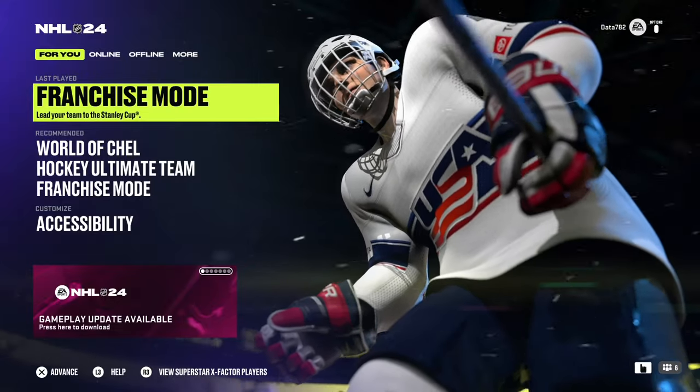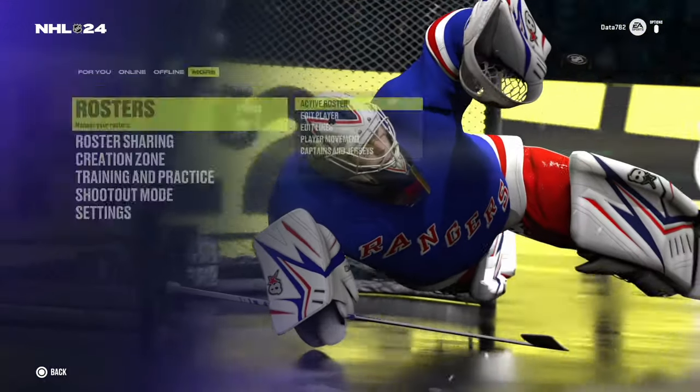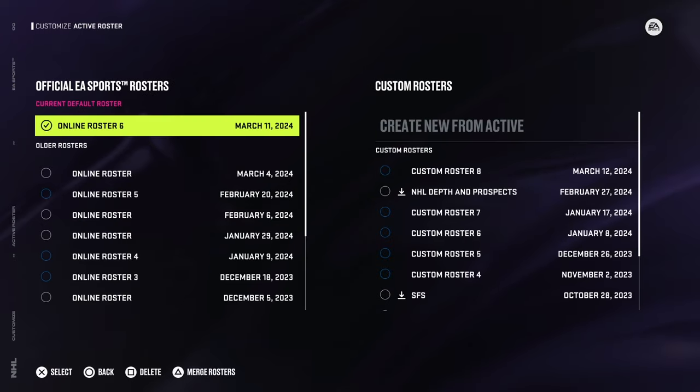Now that EA's trade deadline roster has come out, dated March 11th of 2024, we can look at this roster with all of the trades and all the extensions built in, and say what kind of alterations we can make for franchise mode so as to keep things realistic, since LTIR — long-term injured reserve — is not taken into consideration. This is the last major update for the rosters until NHL 25 basically.